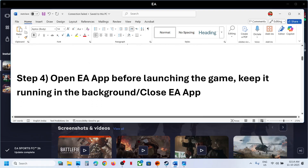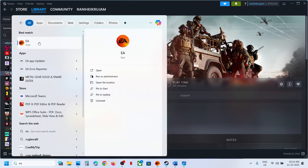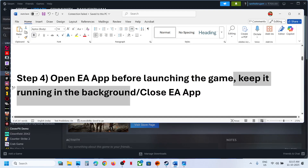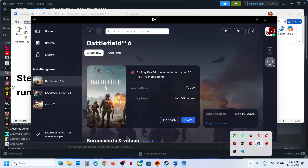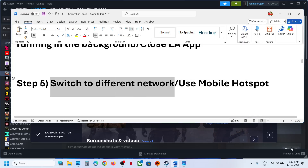The next step is to open the EA app before launching the game. If you have the game on Steam, open the EA app first and then launch the game from Steam — keep it running in the background. If that doesn't work, try closing the EA app entirely and then relaunching the game.